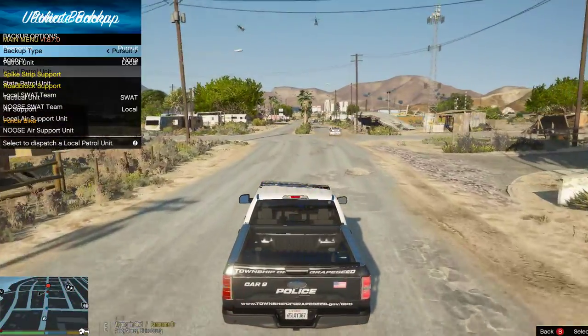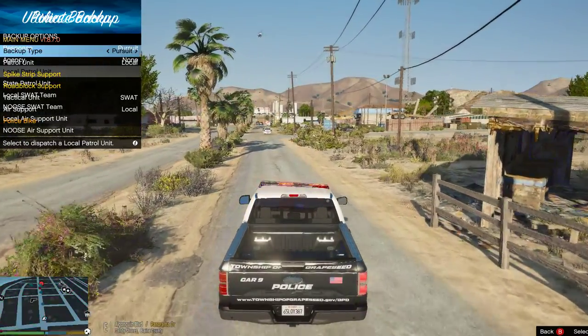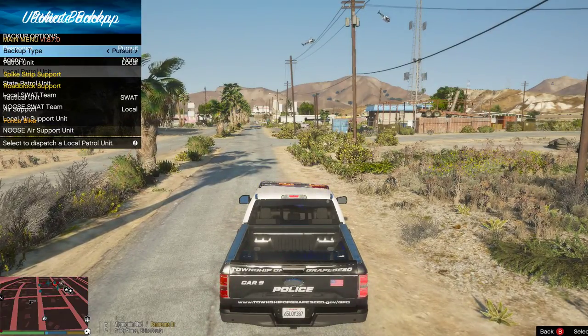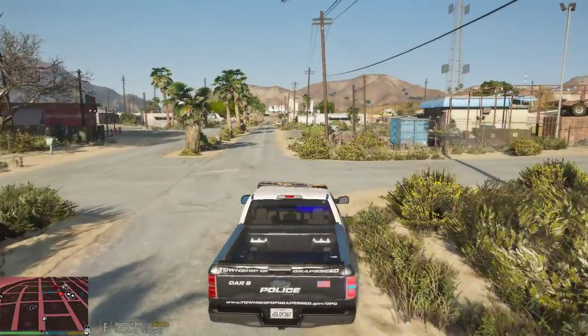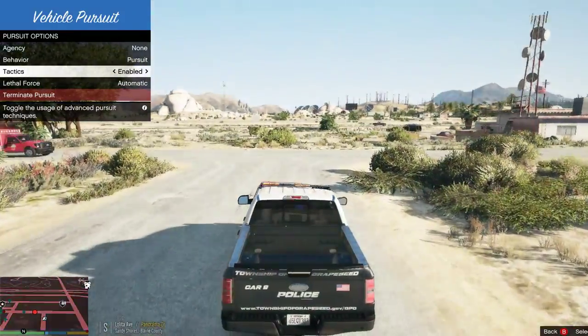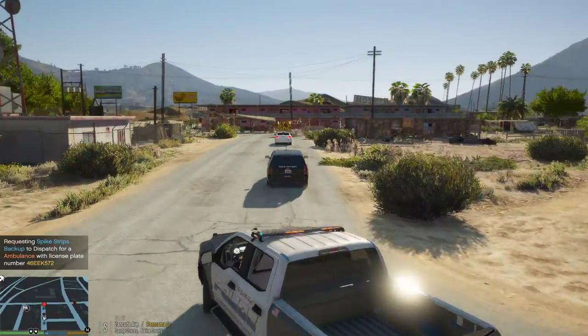Attention all units, assistance needed in Sandy Shores. Dispatch, we have the suspect in sight. Copy that, taking a look. Someone's trying to hook you there. Assistance required.